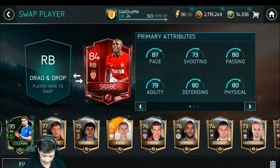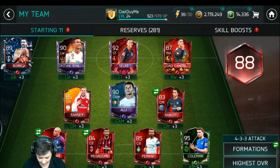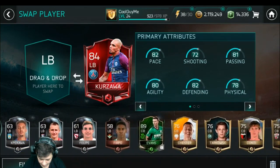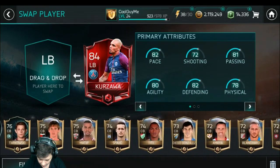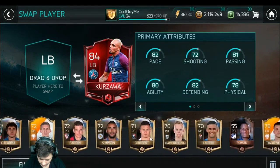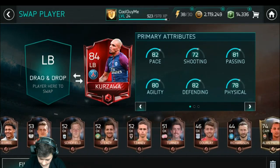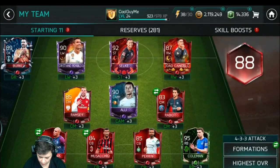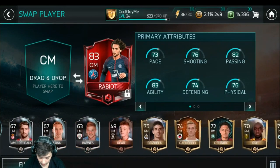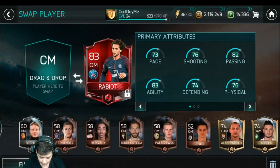Seamus Coleman we got, that's for sure. Drop him in there - 95 rated right back, my God. So we've got Evans - who was the other one? We got three or four, did we? Where are the other ones? I know we got that centre mid. Scroll all the way back to the top.